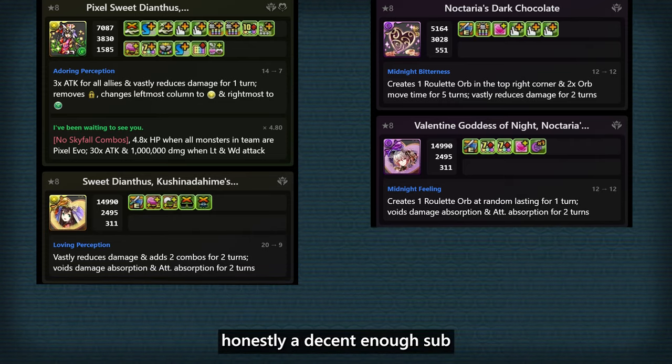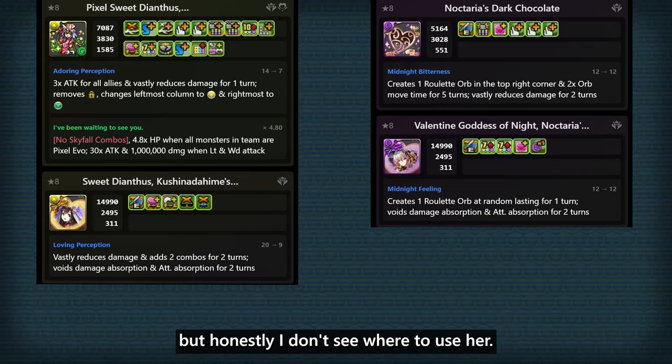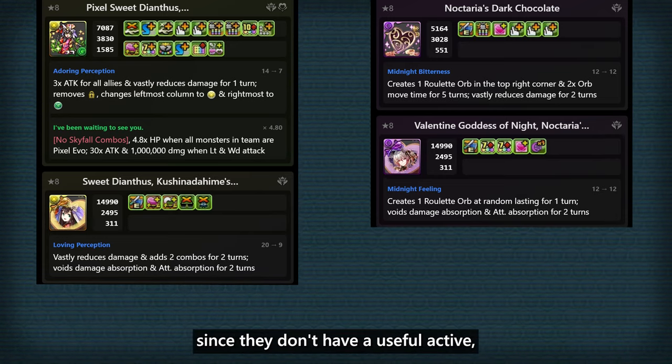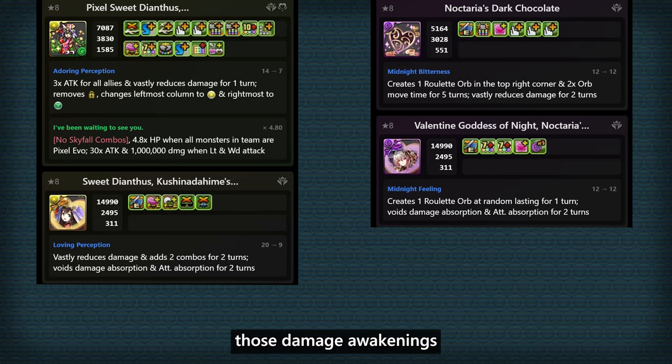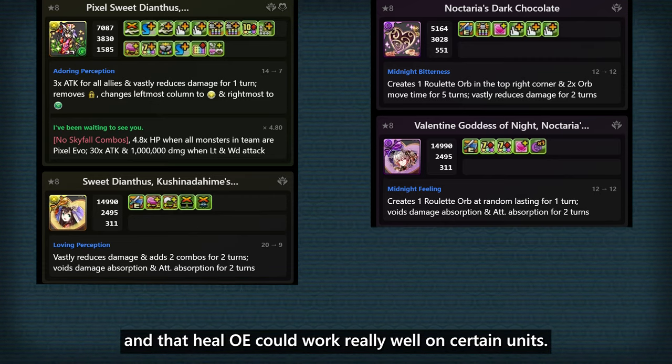But if you don't need it, Noctaria is honestly a decent enough sub as she could have up to 9 skill boosts, but honestly I don't see where to use her. I'm not a big fan of her equips either, since they don't have a useful active. But the base releases those damage awakenings, and that heal OE could work really well on certain units.